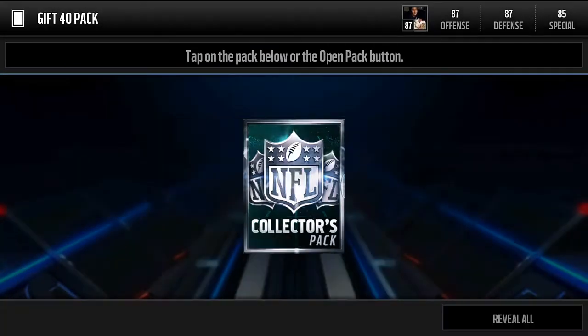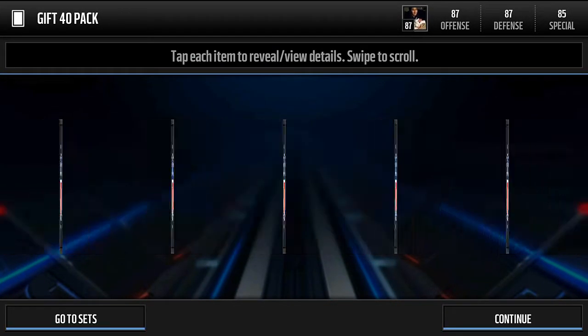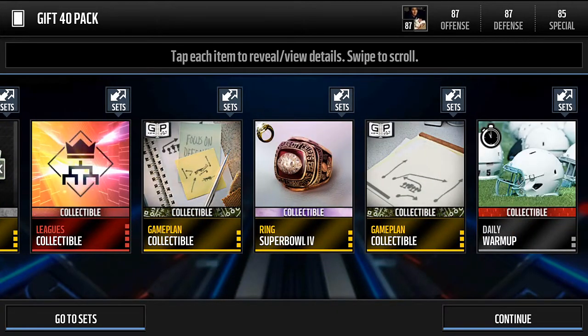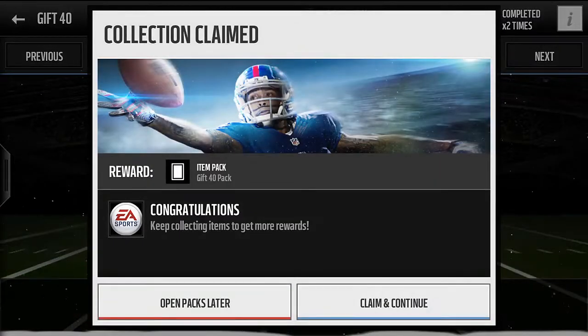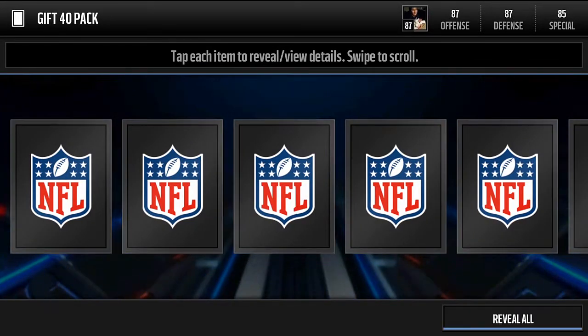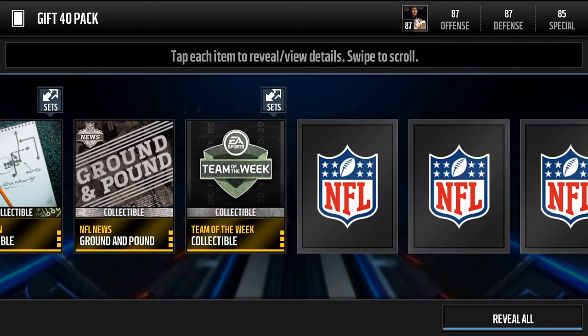So let me open these. Hopefully I get something good because I really need some. Super Bowl ring — I need those. All right, not so bad. I'm really liking these; it's one of the best packs I like because they give me a lot of stuff that I need to finish the sets. I'm hoping I can get some veterans.